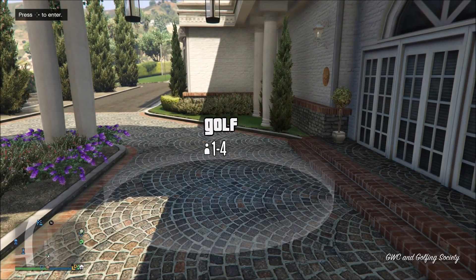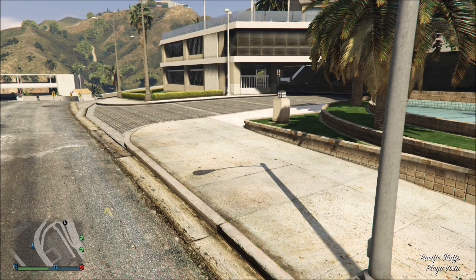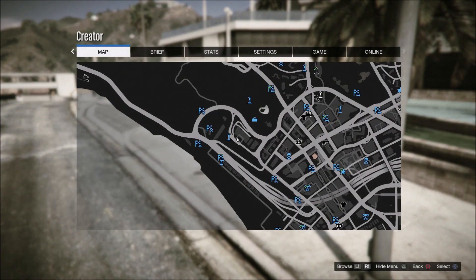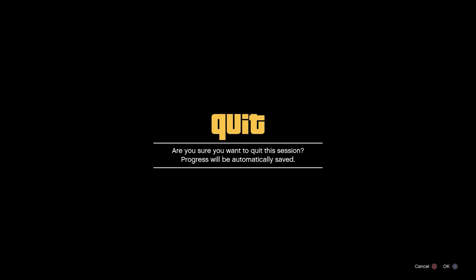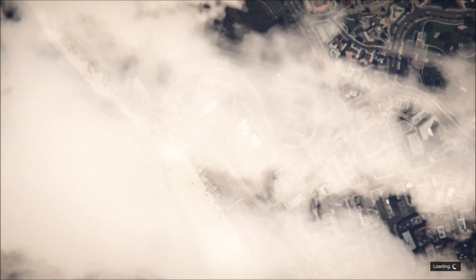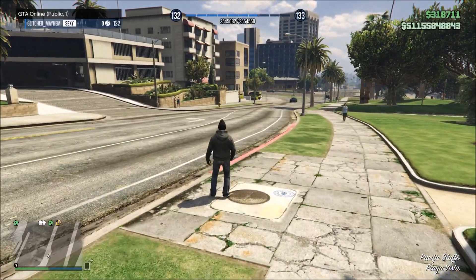Once you spawn back down you'll notice you're frozen. All you want to do is pull up the start menu, go over to the map, and click on any random location. If that works and you teleport, the glitch has worked completely. From here go to the start menu, go to online and find new session, and once you spawn back down into the new session you're basically in creator and online.